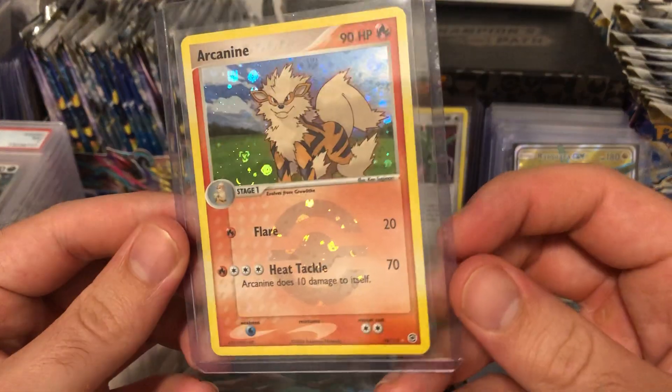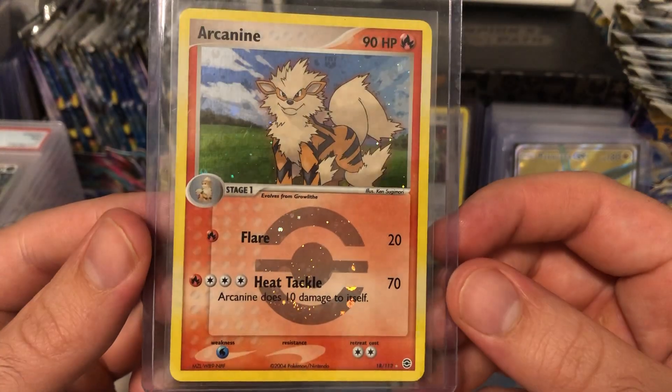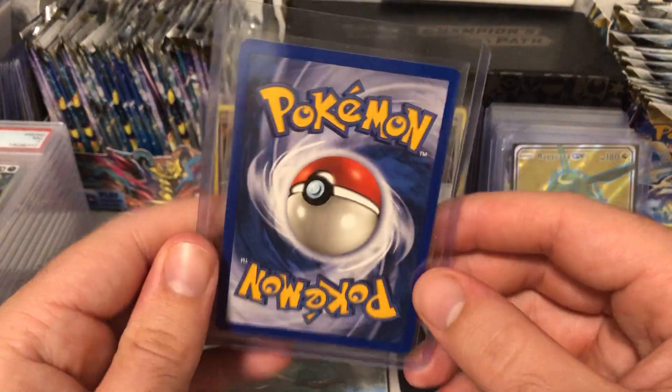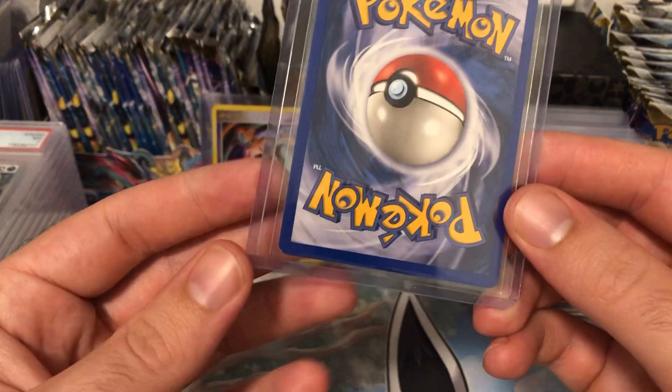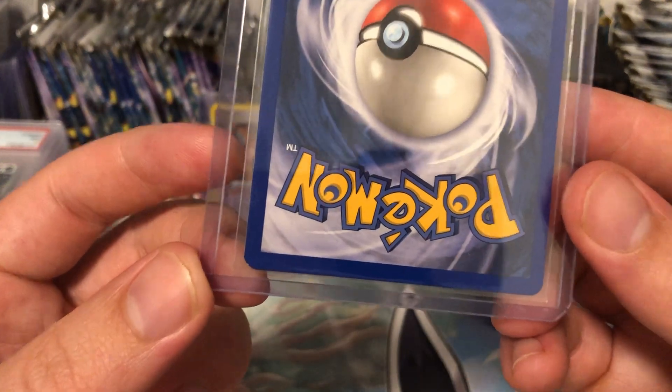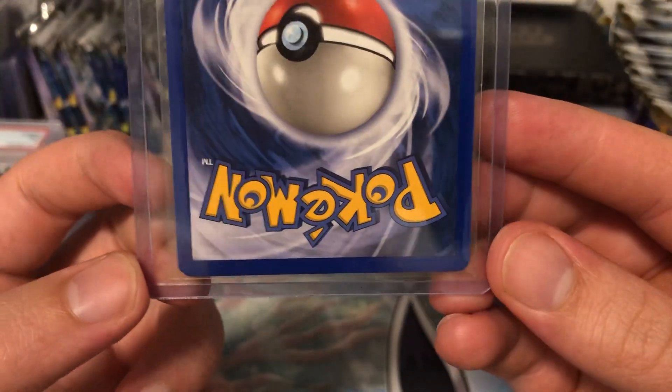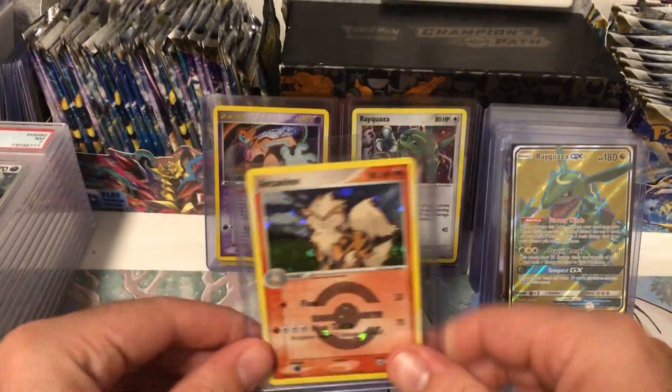Then we've got this Arcanine - a really clean Arcanine from Fire Red Leaf Green, very nice card. Similar to the Rayquaza, it just has a little dot, and I think that's just from the way they cut cards back then. I'm going to say this one's going to be a 9, but they could even be generous and put it in the 10s.